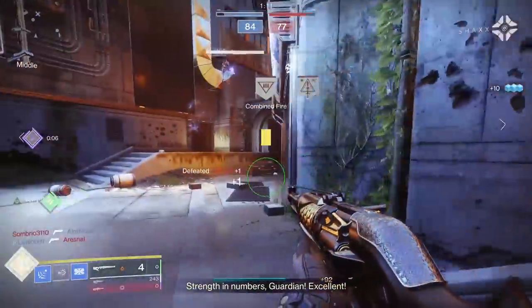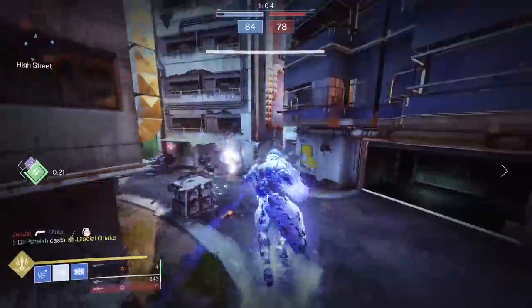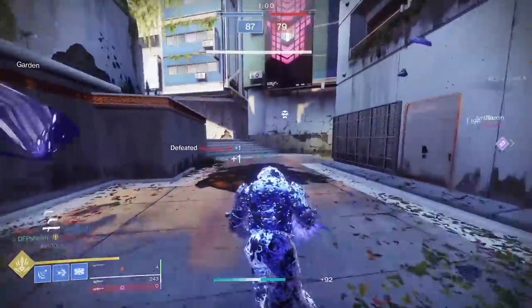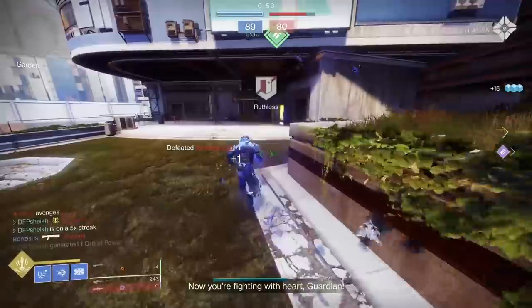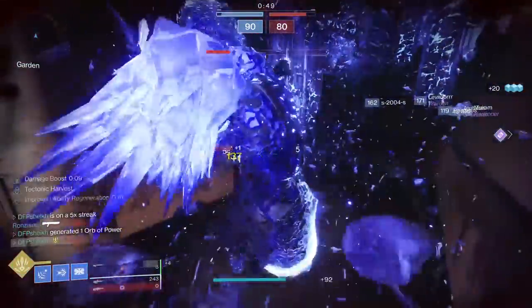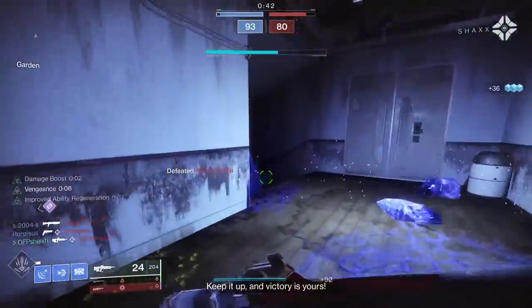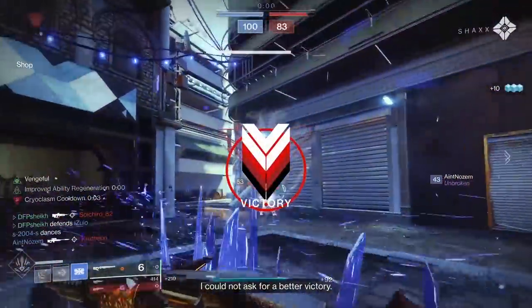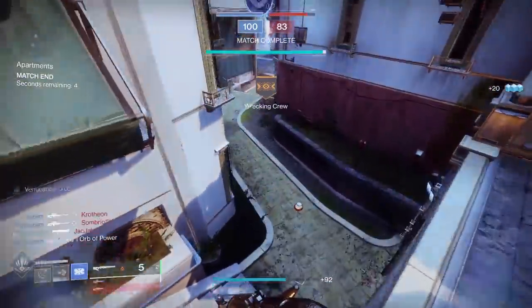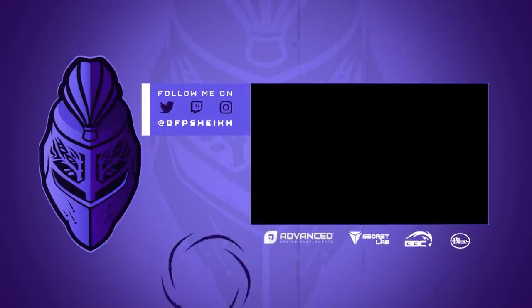My prediction is this weapon archetype is going to be the most effective non-hand-cannon primary archetype in the game. Right now it's 120 hand cannons and maybe some exotic 140 hand cannons — that's basically it. 600 RPM autos got nerfed, scout rifles are in a poor spot until Bungie buffs their body shot damage. Pulse rifle-wise, No Time to Explain is used quite a bit, but in Trials the meta is a 120 hand cannon like Steady Hand or True Prophecy paired with various special weapons. We could have a new contender in Season of the Chosen: the Time One Spire.